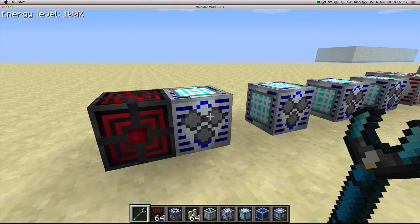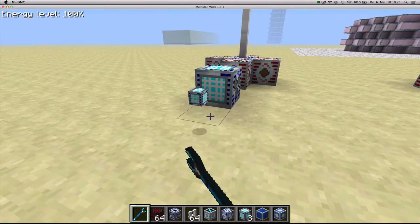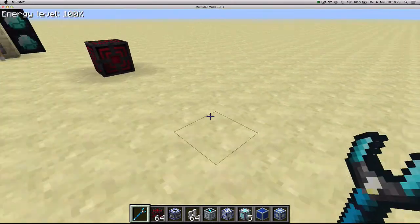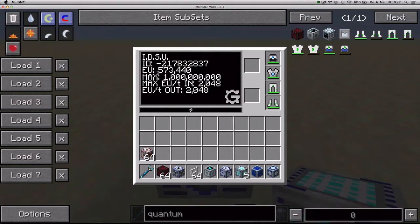Another cool thing about this block is that if you take all of these off and replace them in the world, they won't have lost any energy because the storage is linked to you.